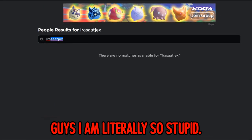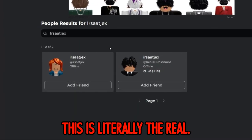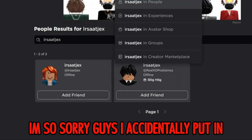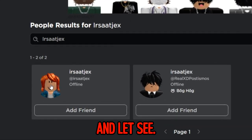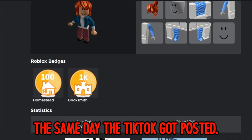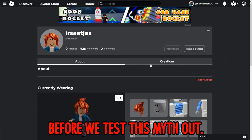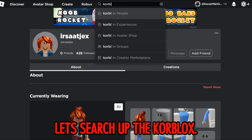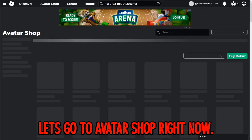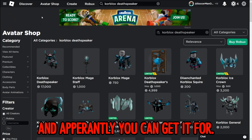I think I searched up the wrong name - oh my gosh, this is literally the real person! I'm so sorry, I accidentally put in the wrong name. We're going to click it right now. She literally has 428 followers and she joined the same day the TikTok got posted. Her place has 2,546 visits. Before we test this out, let's search up the curb blocks dead speaker to see how much it actually costs in the avatar shop.